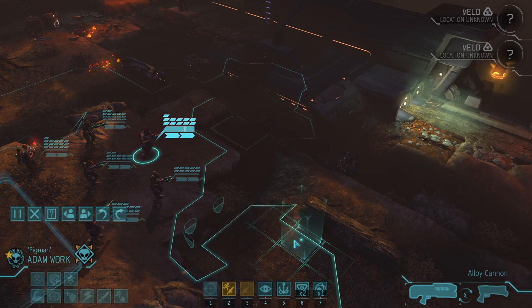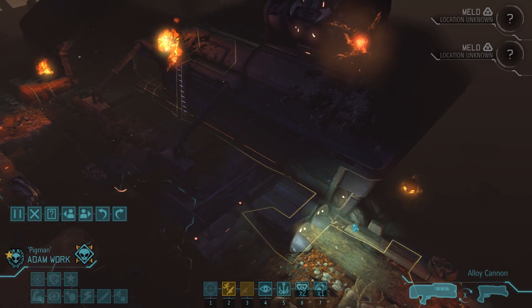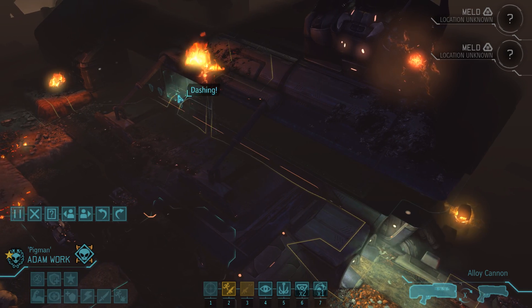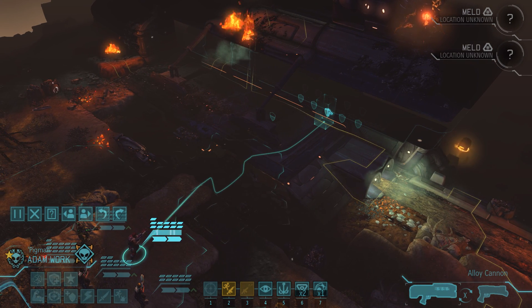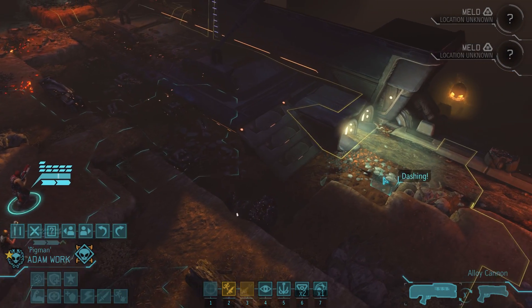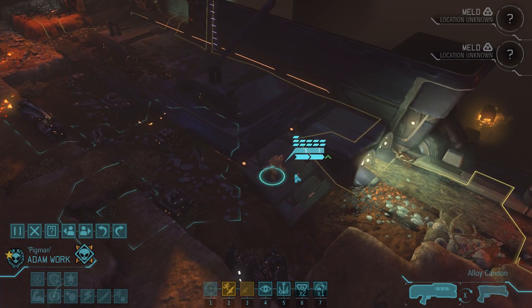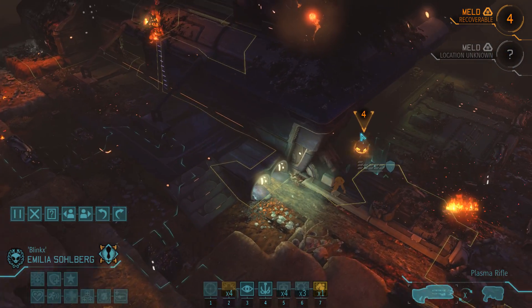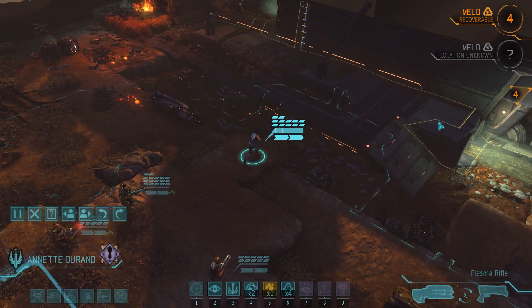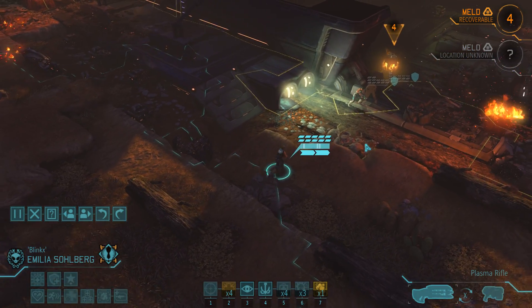Here we are on the left side of the abductor with the first melt container already in sight. This is actually our first regular mission of the month of September, so we might see new more powerful enemy types appear, meaning we need to be very careful. We'll go with the usual plan, but this time with Adam instead of Luisa. Four turns left on the melt and no hostiles in sight — a good start. We move up the rest of our squad with a round of dashes.